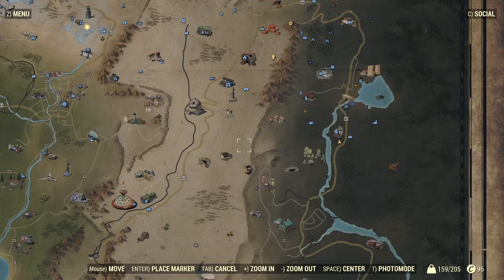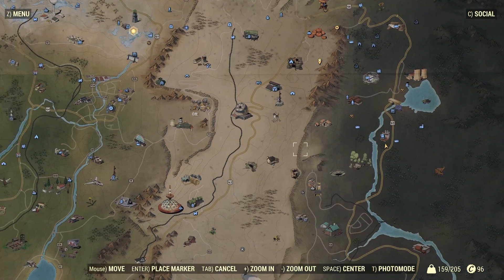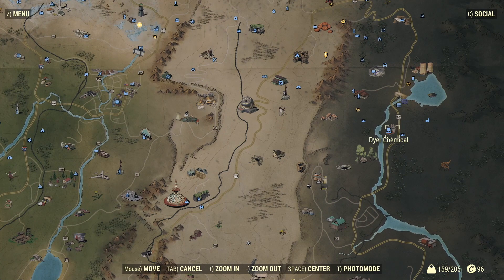Alright guys, so where you're going to want to come on your map to get these fusion cores is a place called Dire Chemical. And here is Vault 76 way over here for reference. So Dire Chemical.